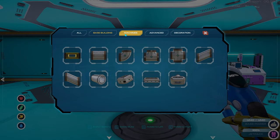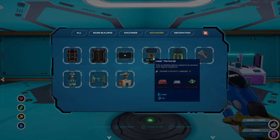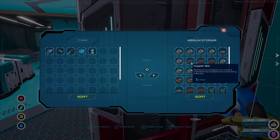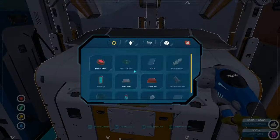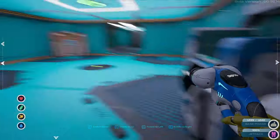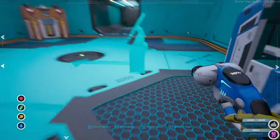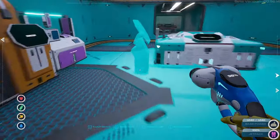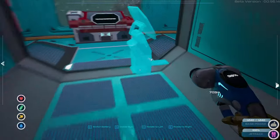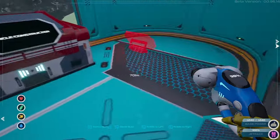I haven't built the teleporter yet, and I haven't built the terminal — I just realized that. Copper, iron, electronic part — whatever, I think I want it. I got the electronic part. Let's put it on the other side in here because this one is kind of empty. Oh, I cannot build it in here — why not?